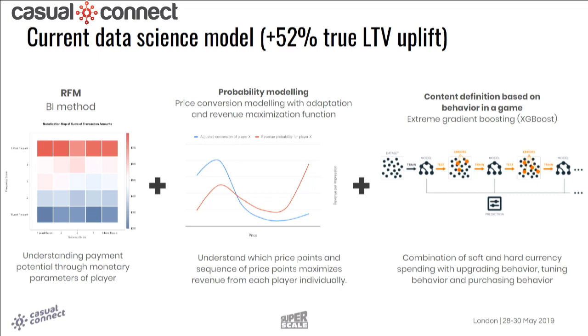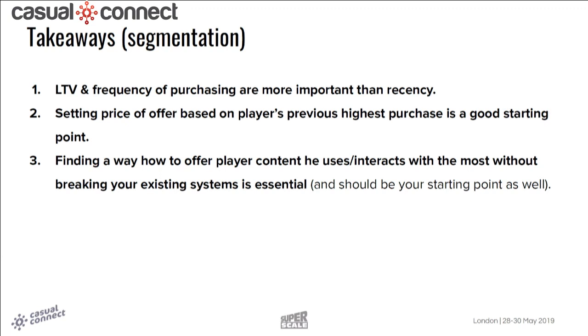A few takeaways: LTV and frequency of purchasing are more important than recency. I'd recommend starting with the player's previous highest purchase as the basis for pricing tiers. In terms of behavior, finding a way to offer users something tied to their most-used content — without breaking existing systems — is a great starting point. In gacha-based games, you can find what content is most used, but you can't offer it directly without breaking the gacha. It's tricky and game-specific, but tying to most-used content produced the biggest performance bump we've seen.